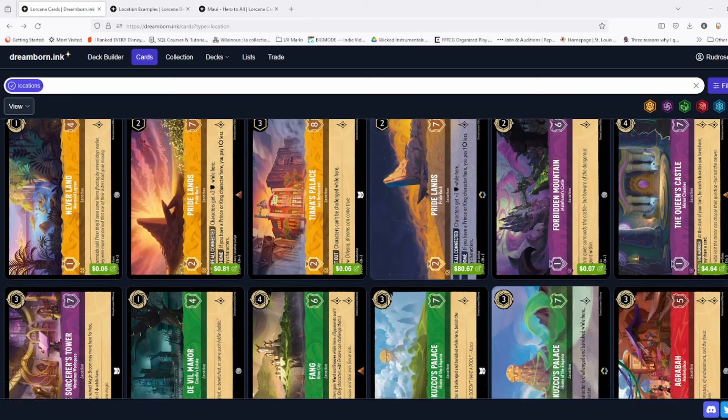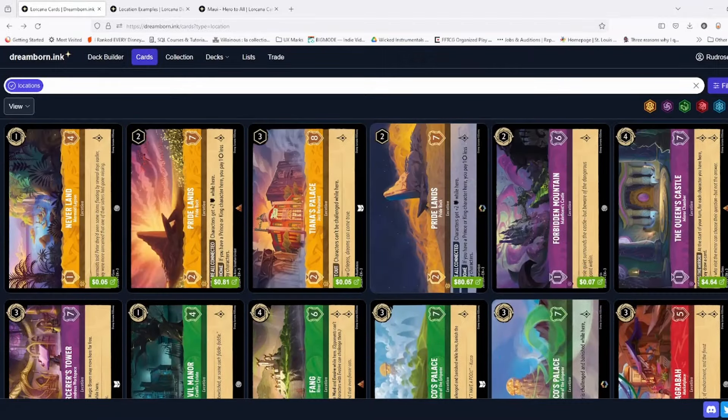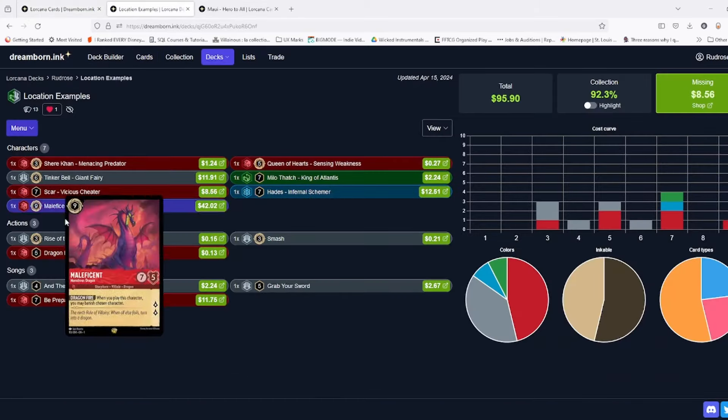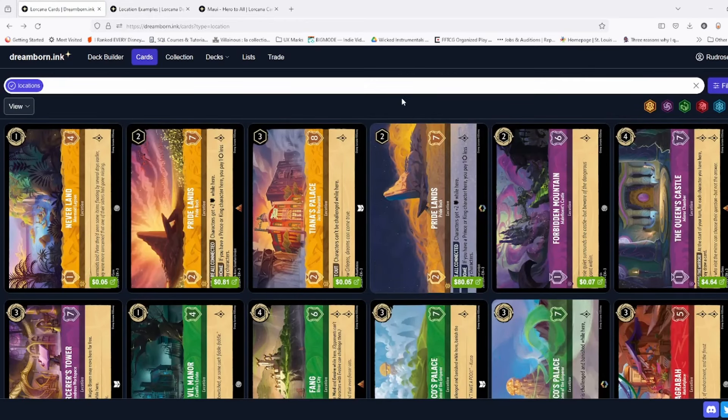Let me know what you think — what locations are your favorite, how do you see them overall in the game, do you really like what they've added, and what did you think about my examples of cards that probably should have hit locations? Appreciate you watching. Don't forget to like and subscribe to help out the channel, and we'll see you next time with more great Disney Lorcana content. Until next time, bye!